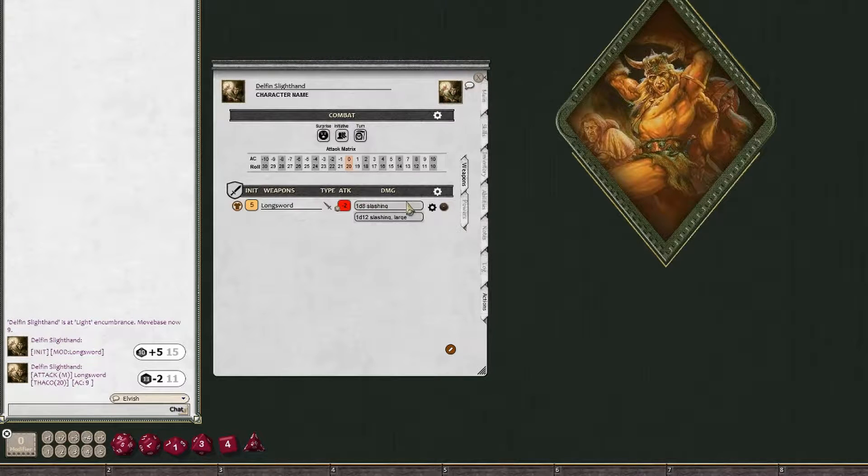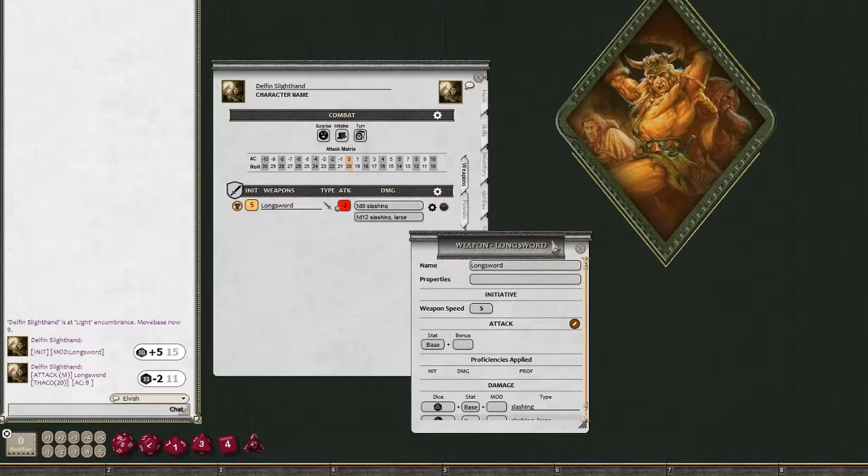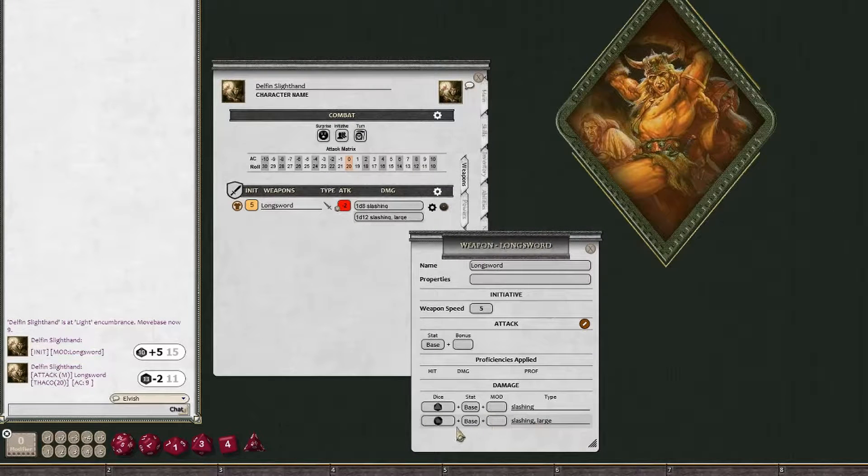Then you have Damage. In this case there are two types of damage. The default damage is for Small and Medium creatures, so I don't label it. The one below has 'comma Large' — that means that damage is used for large creatures. You need to manually determine which one you're going to use, so ask your DM. You can have as many damage fields as you want, set in the weapon's properties. Here I have a d8 for slashing (Small/Medium) and a d12 for slashing Large.